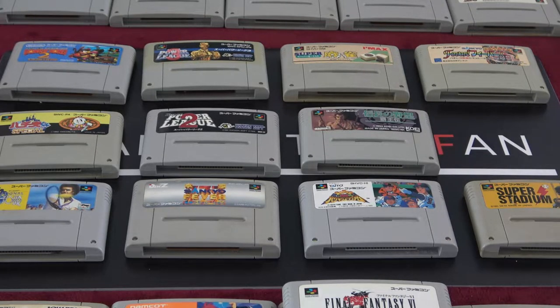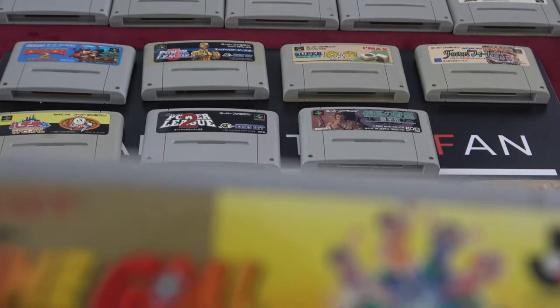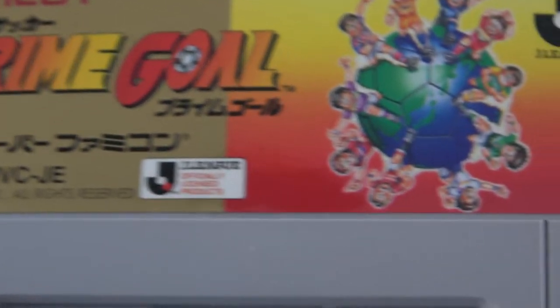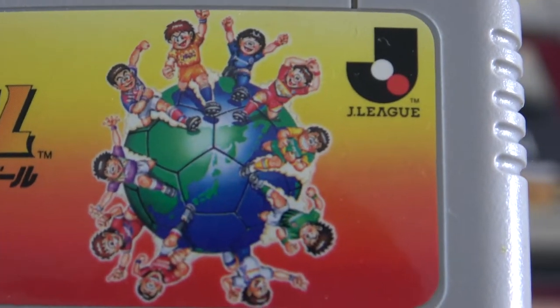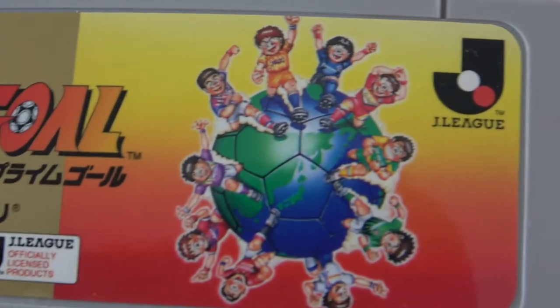Definitely want to try it out. Last of the 12 in the package — it's Prime Goal. We had Prime Goal before but not this one. Here you can see it's soccer — a few soccer players standing on the earth in the shape of a ball with patches. Very clean cartridge and chip — this will play no problem.